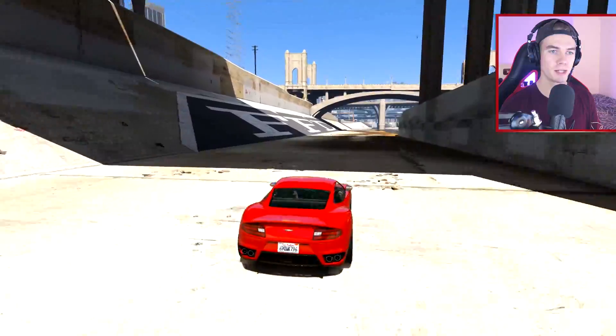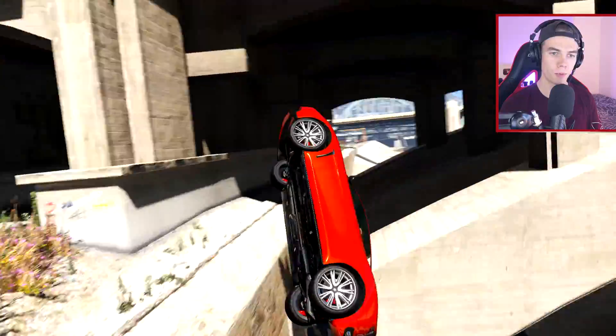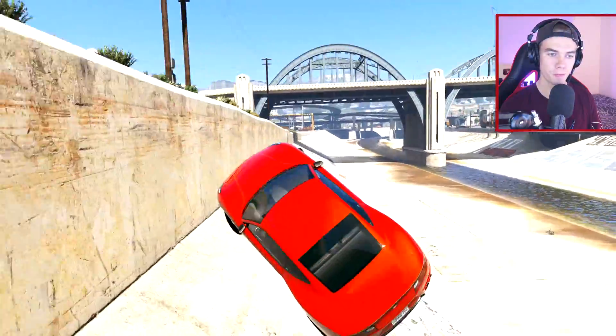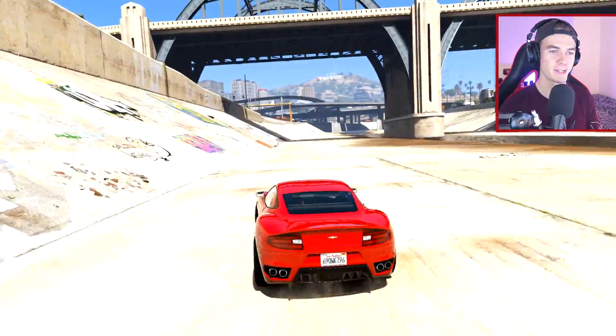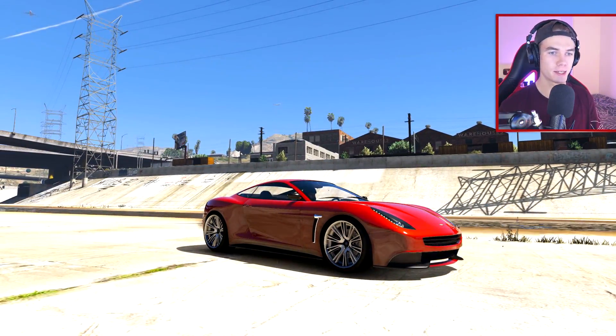Alright, this one I might also hit on the first attempt. Should be a really easy stunt. Just go up the wall, jump through, and land it — just like that. First attempt, baby. Yeah, like I said, some of these stunts will be a lot easier than others. Let's move on to the next one.